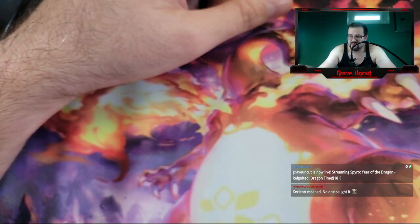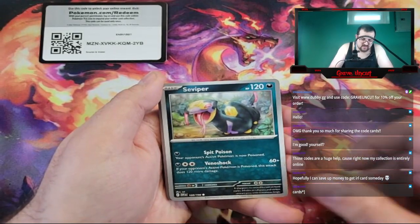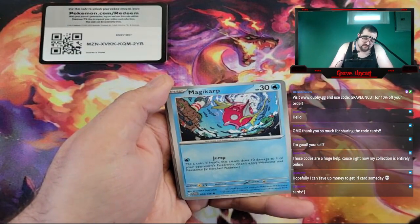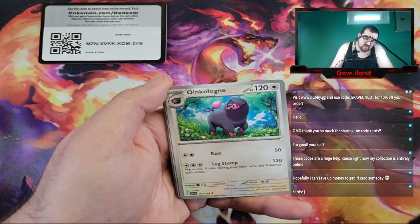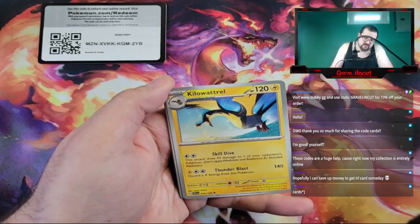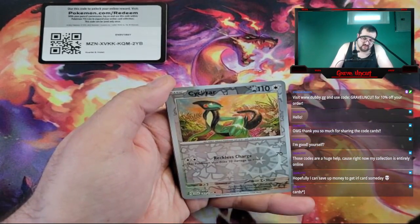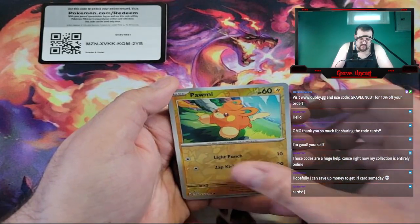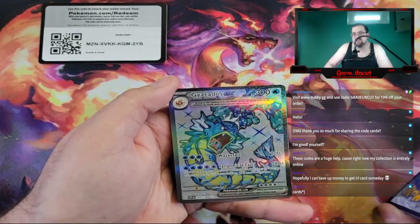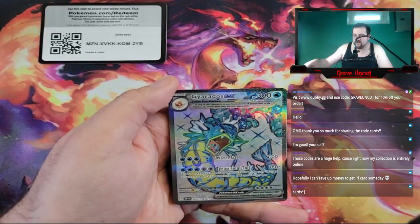Let's see what we can get. We've got a Steel Energy, a Seviper, Houndour, Zitatal, Magikarp, Oinkologne, Breloom, Kilowattrel, Reverse Cyclizar, Reverse Pawmi. Leading into a Gyarados EX — I already actually got this from the last opening I did.